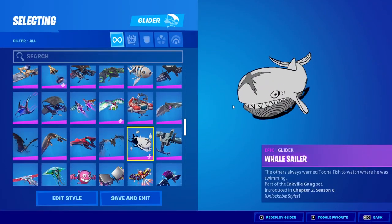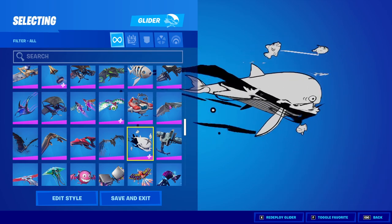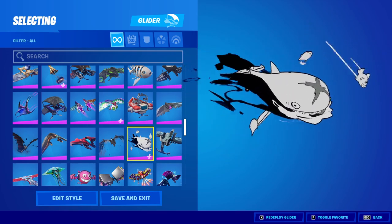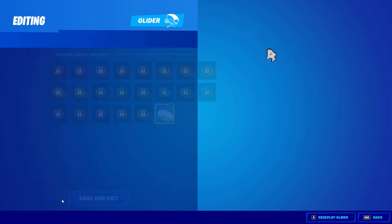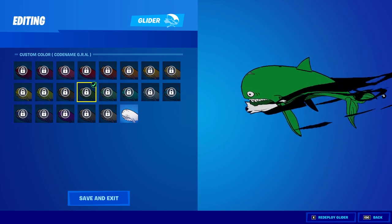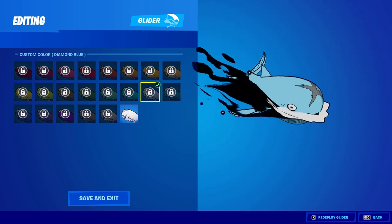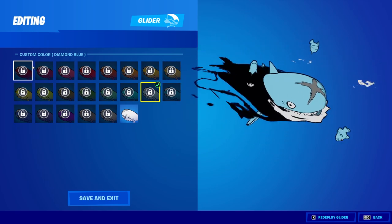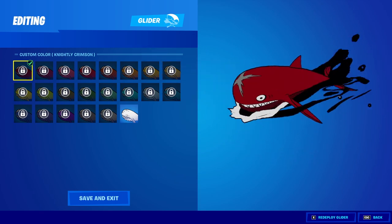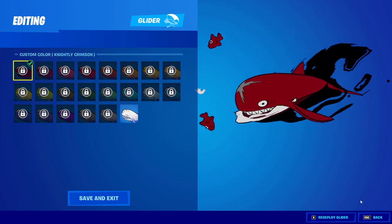There's a glider called the Whale Sailor. It's like a giant ink-formed whale with fish flying around him too. That actually looks pretty cool. And we get color styles for it. This glider is freaking dope — so many different color options. I like the sound it makes too, it's really unique.